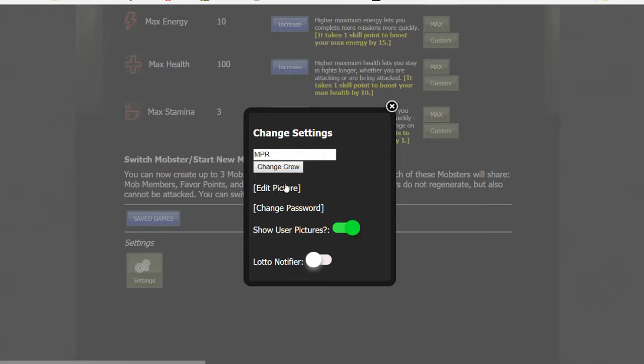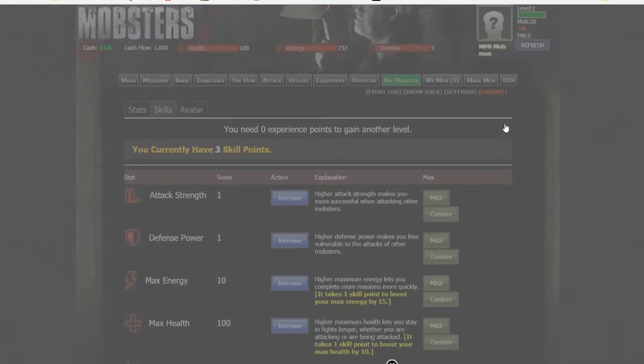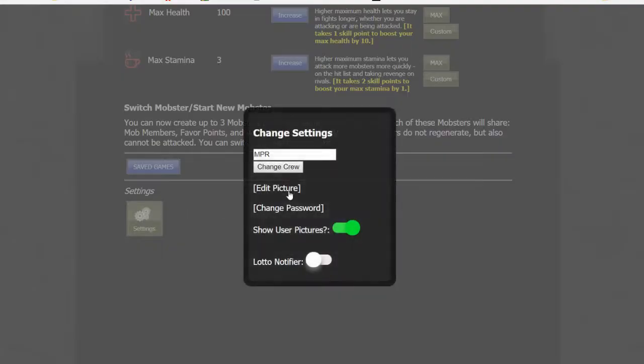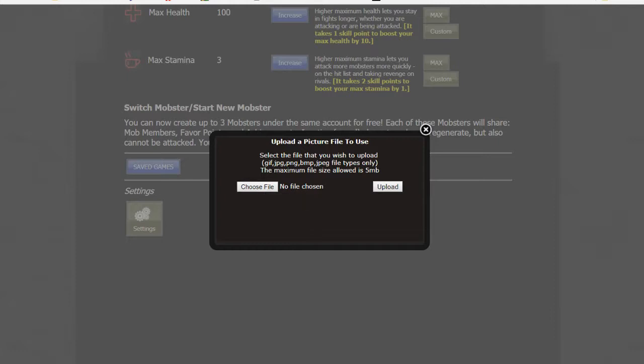You do have a settings tab. Here you can have a picture — we don't have a picture at all right here. That is where you would actually upload a picture. You also have a crew. So if you join a crew or clan in the game and you want to put that in there — let's say your crew is the Mobster Elite — you can do so, but you're only able to use so many characters, so you want to be careful on how many you put there.